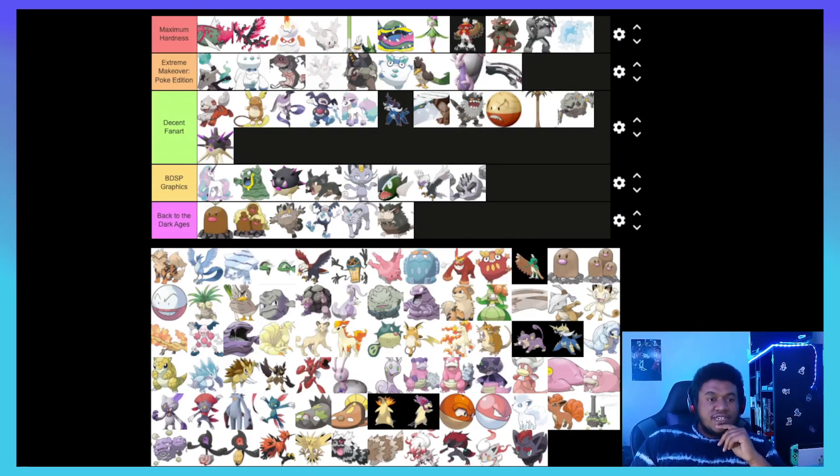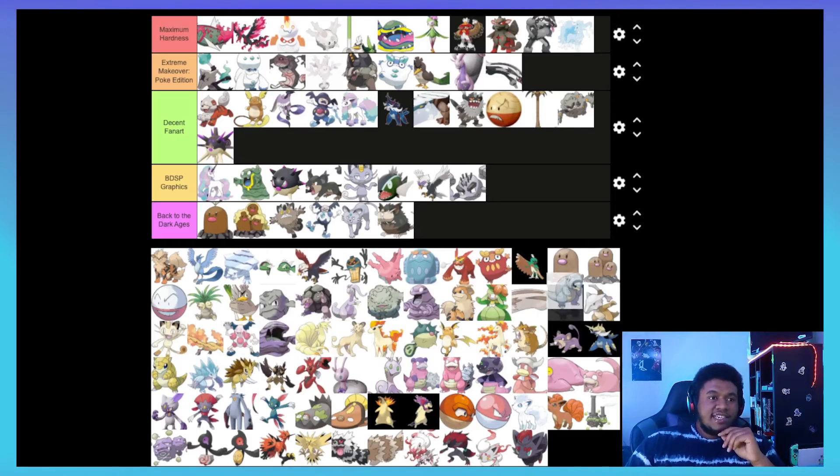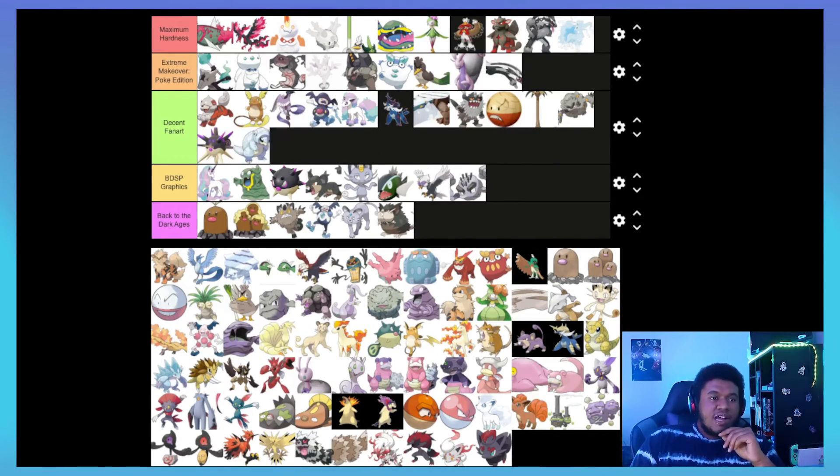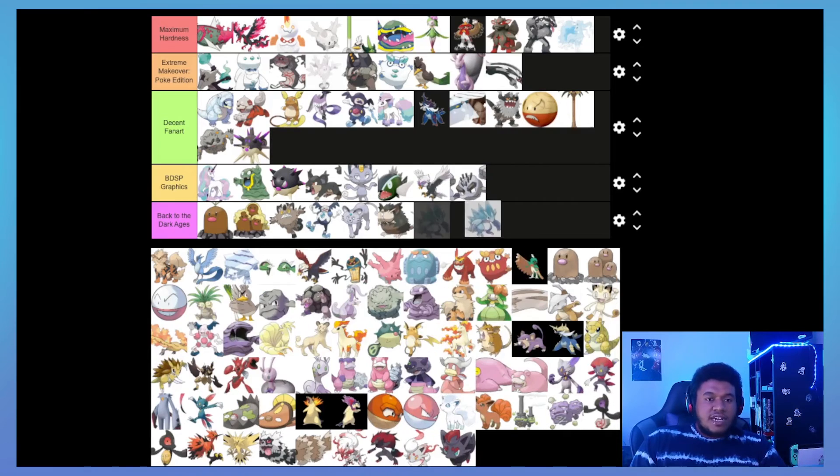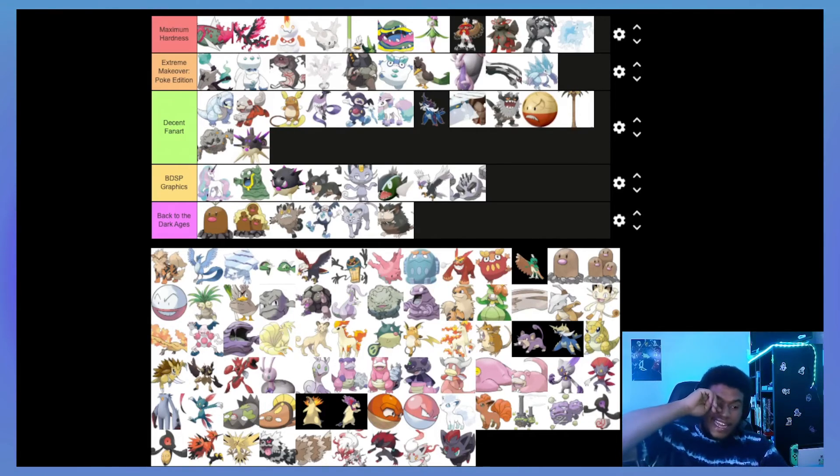Alolan Sandshrew — this guy's a cutie pie, I'll put him up with Growlithe in Decent Fan Art. He's really held back by his typing though. Alolan Sandslash has Ice/Steel, which is not a very good typing, but its design is freaking insane — I'll put it at the bottom of Extreme Makeover Poke Edition because I love its Ice Climber design and those spikes. It went from Sand Slash to Snow Slash and I kind of dig it.